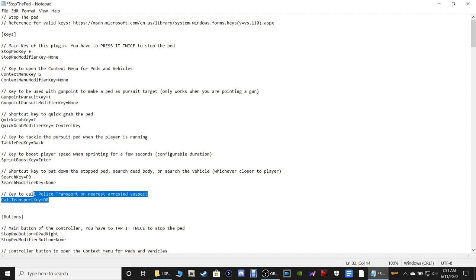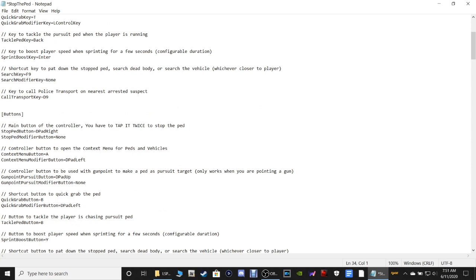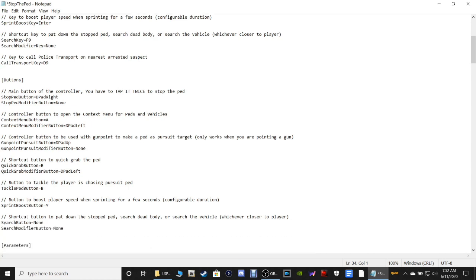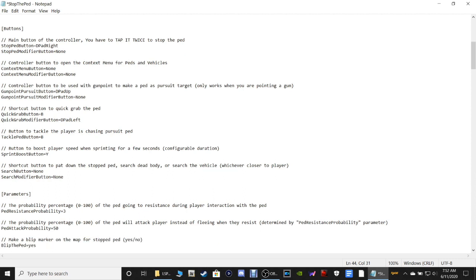Scrolling through the config - for controller users, find the controller button field, highlight the 'A' there and type in the word 'None' with a capital N. Hit Control+C to copy that, go to the next one right below it and hit Control+V to paste None there too. You don't want anything on your controller. For the shortcut button to quick-grab the ped, change that to None as well.